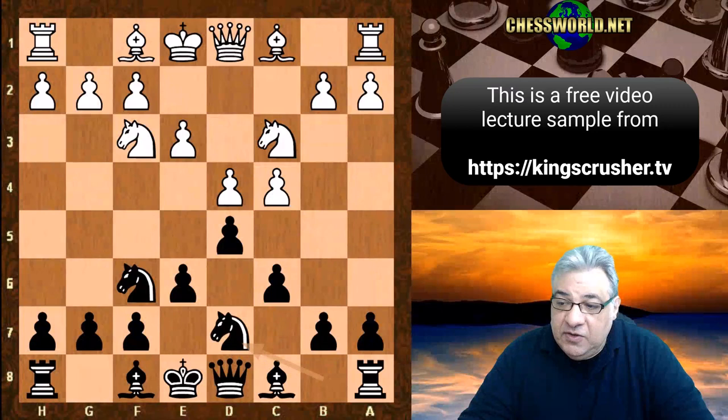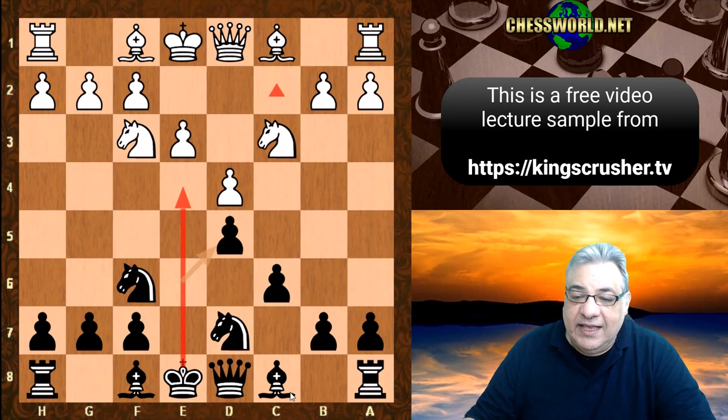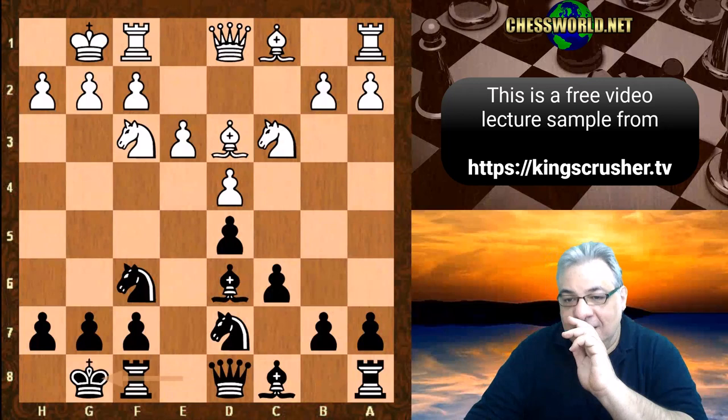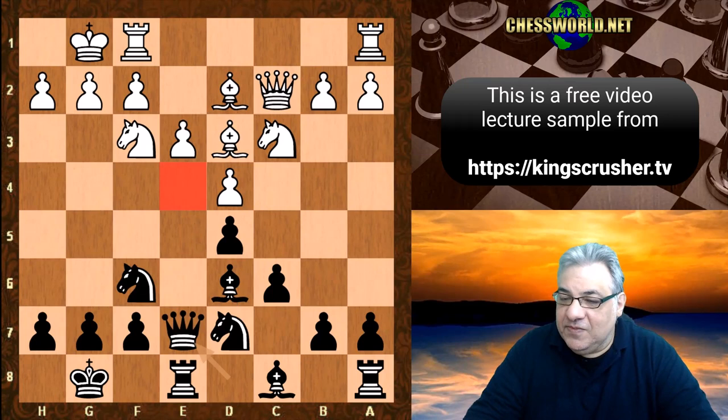This actually gives black a look at the e4 square — you can see this e4 square on this semi-open file. White has a semi-open file and there are upsides and downsides for both sides, but bear in mind there's a very ambitious plan available to black which we're about to see. Bishop d6, both sides castle, and white plays Bishop d2. Now Capablanca builds on the e4 square with Queen c2, and the idea of Rook ae1 is to entrench a knight on e4.